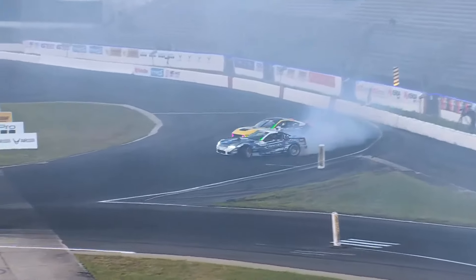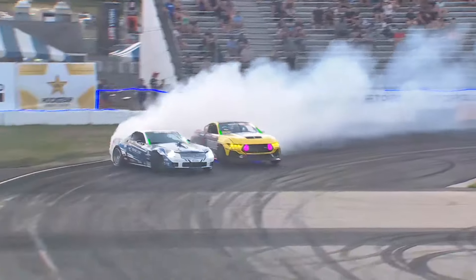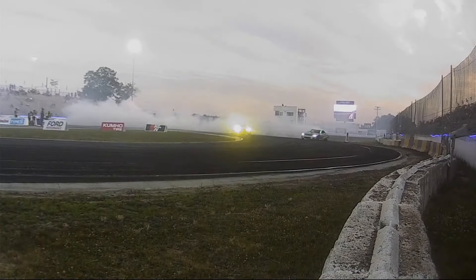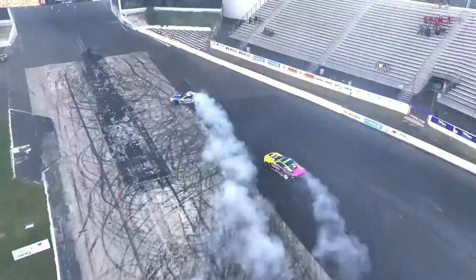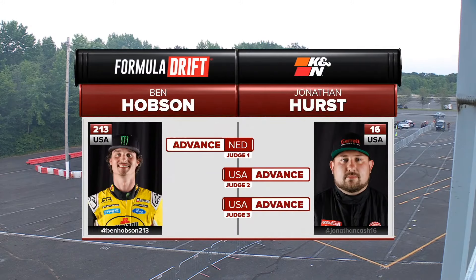That XLR cuts through the smoke. Ben Hobson now initiates. Here comes Jonathan Hurst — a little yank of that handbrake. Now coming into that killer crossover into that second outside zone. There goes Jonathan Hurst and Ben Hobson — you can see him pulling up that front left tire, see how much traction he's getting. He's bathing in the smoke of correction by Ben Hobson. Transitioning back and crossing the finish line. Jonathan Hurst — two to one.